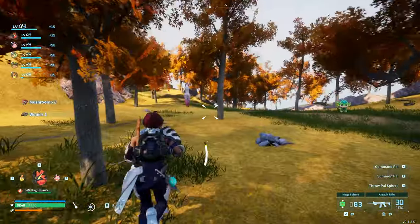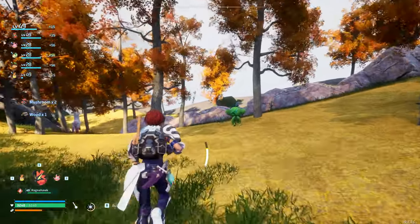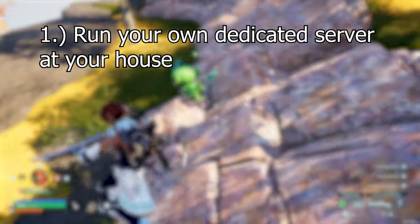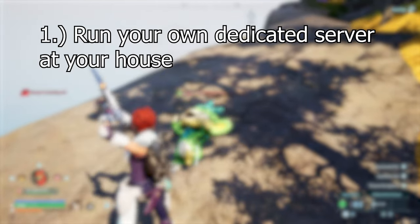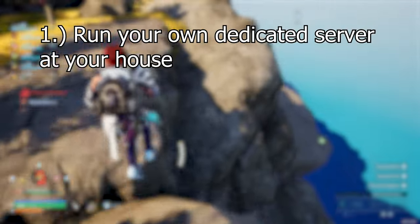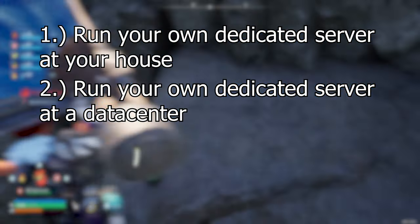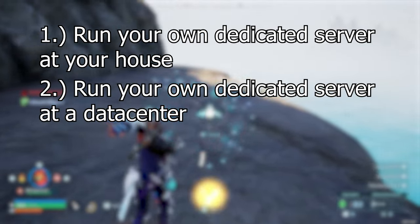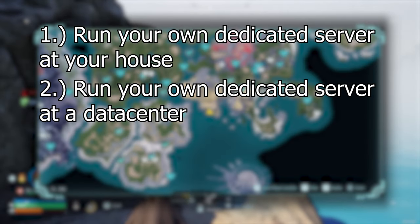How does any of this help you as a player? To put it simply, if you need a server running and running well, there are two options. Option number one: boot up a spare PC that has at least 32GB of RAM and run a dedicated server on it. You can set up port forwarding on your router so your friends can connect. Or option number two: rent hardware with at least 64GB of RAM in a data center, put Windows Server on it, and run POW World. This is basically what we've done, and it's been fantastic — everything has been running great for at least a week. Just don't expect this option to be very cheap.